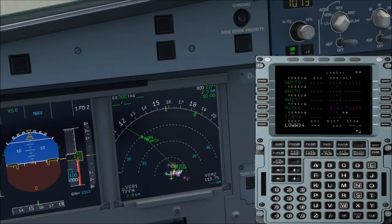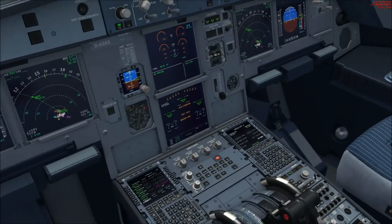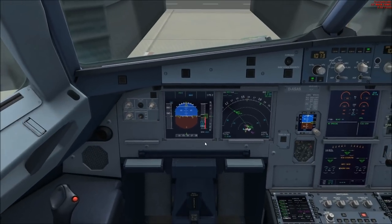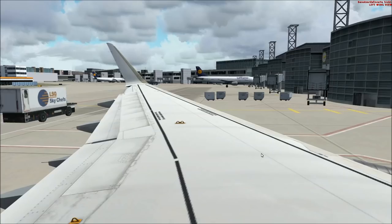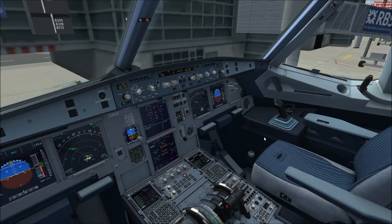Now we can proceed with the next checklist. We switch the co-pilot off. We have to close the doors — press Shift + E — and now the main door gets closed. Here you can see the ground power. We go back into the cockpit. The flight attendants told us that all passengers are on board — the cabin is secure. Now we can go on with the before start checklist: windows and doors closed and locked.